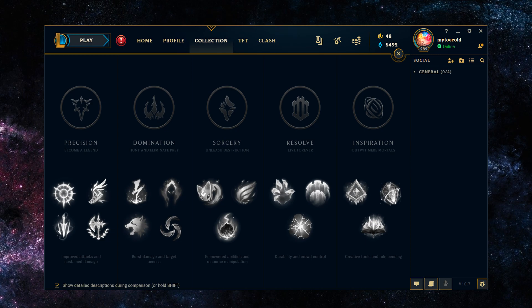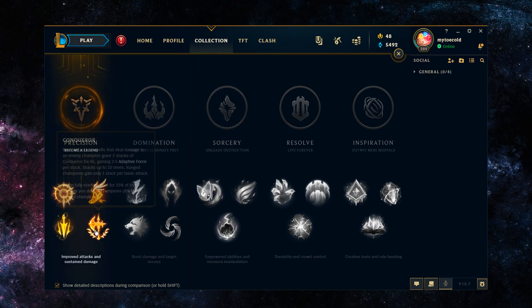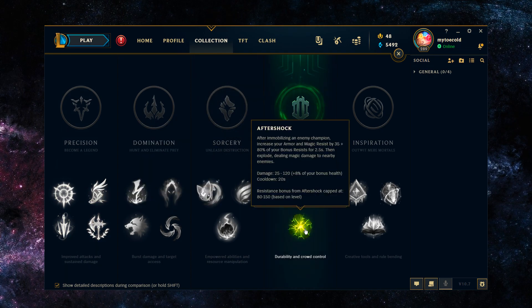Starting off with top lane, the keystones for him that are the most useful are Conquer and Aftershock. Conquer is more useful as it gives him more trading tools, but you do gain some extra functionality and more utility mostly for your team with Aftershock.